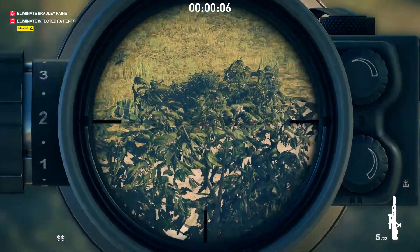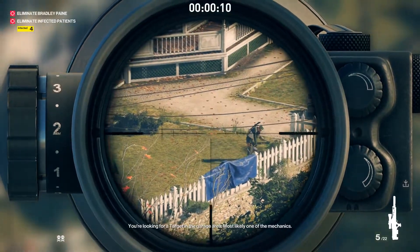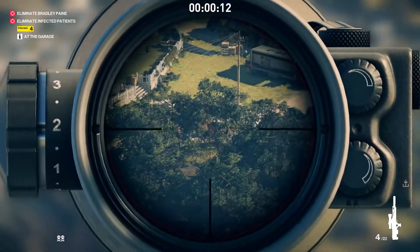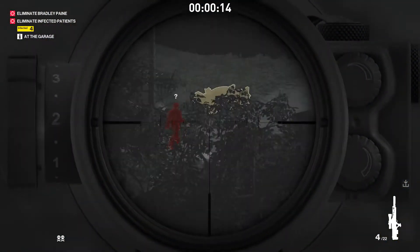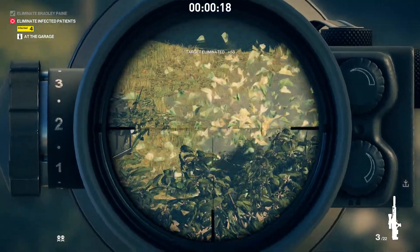You can kind of use it as a guide. To take out the main target, go ahead and place your first shot there, second shot here to distract the guard, and as soon as the target walks over to the bush you can quickly take him out.